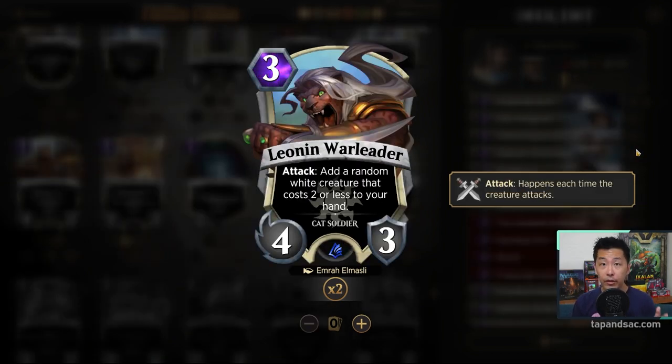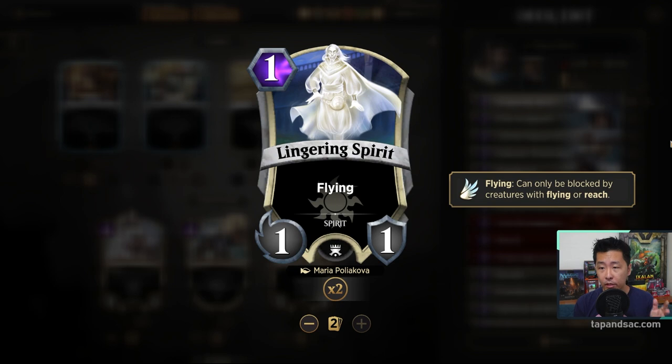Leolin Warleader fits very well into Gideon — 3 mana for 3-3, good stats, and when it attacks you add a random white creature that costs 2 or less to your hand. Even if it dies, you're adding an extra creature at 4-3, which isn't easy to deal with. For white cards, let's focus on cheap creatures. The 1 mana 1-1 Lingering Spirit is great because it has flying — even if they have a land blocker, you can swing in for 1 damage and count as an attacker for Gideon.